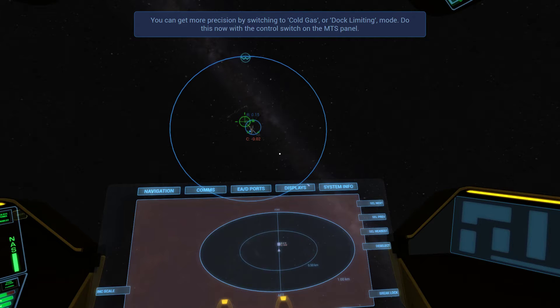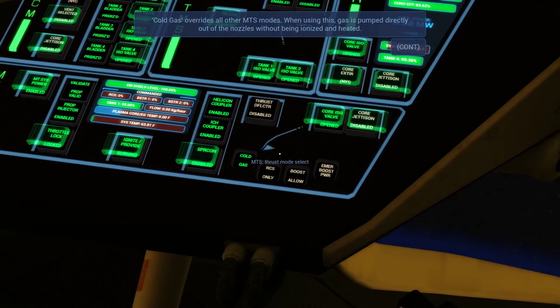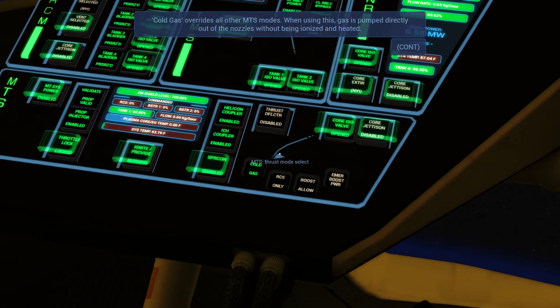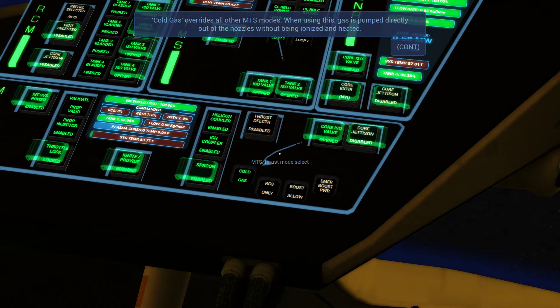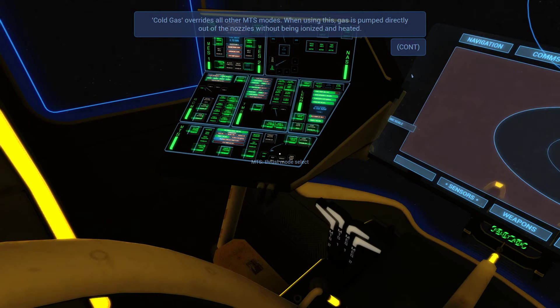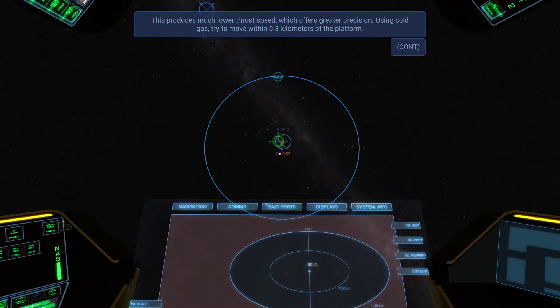As you can see, the thrust forces created by the plasma make it difficult to stabilize completely. You can get more precision by switching to cold gas or dock limiting mode — do this now with the control switch on the MTS panel. Did I do it? Yeah I did — that was an accident. Cold gas overrides all other MTS modes; gas is pumped directly out of the nozzles without being ionized or heated, which produces much lower thrust speed and offers greater precision. Using cold gas, try to move within 0.3 kilometers of the platform. I already have, man — I already have. If you manage to become stationary with the platform, congratulations!